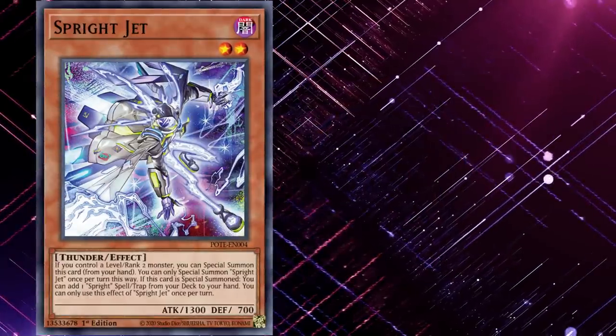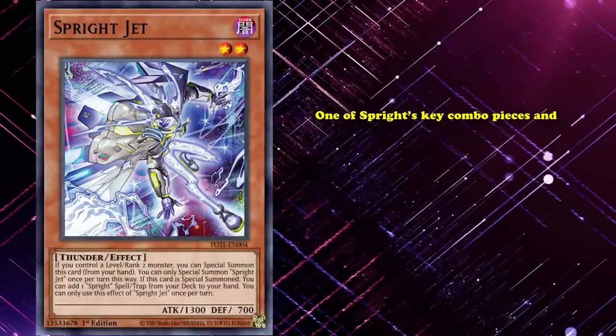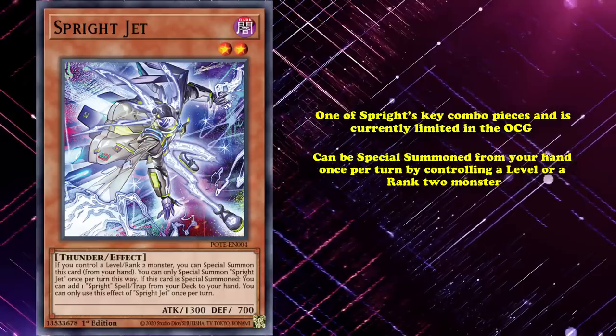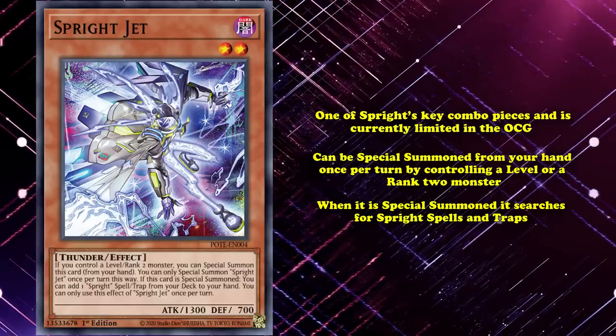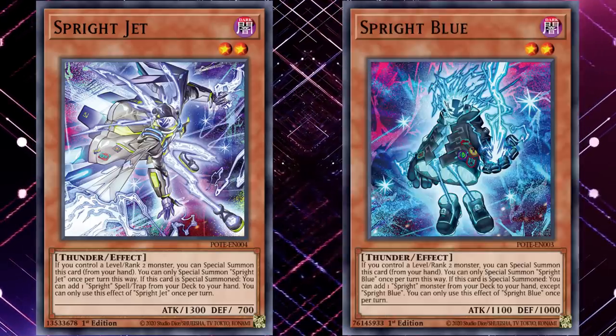Sprite Jet, on the other hand, is one of Sprite's key combo pieces and is currently limited in the OCG for how strong it is. Like Sprite Blue and Pixies, Sprite Jet can be Special Summoned from your hand once per turn by controlling a level or rank 2 monster, but when it's Special Summoned, instead of searching for monsters, Jet searches for Sprite spells and traps. This is the second key to the entire engine, as every single Sprite spell or trap card is very powerful and can even get you to your other Sprite monsters.